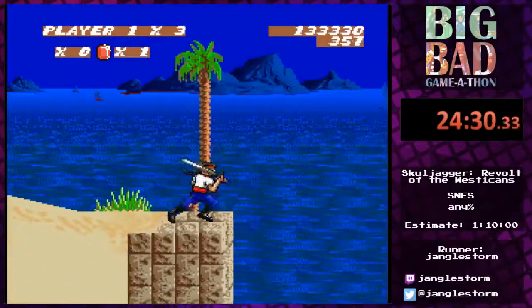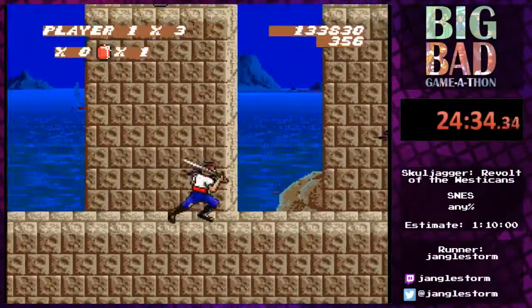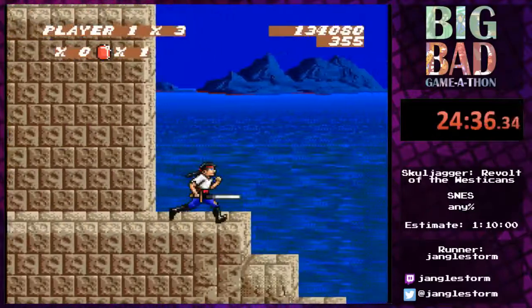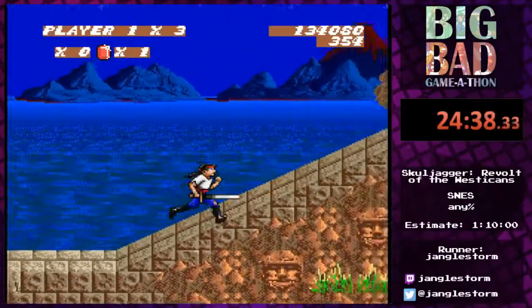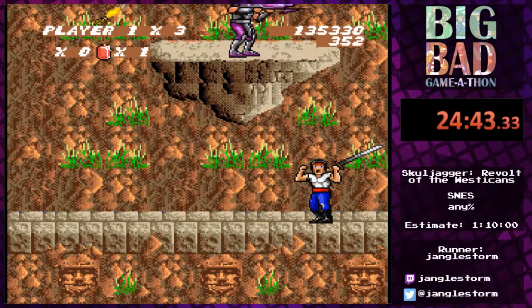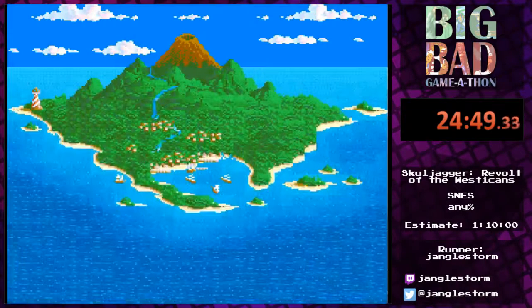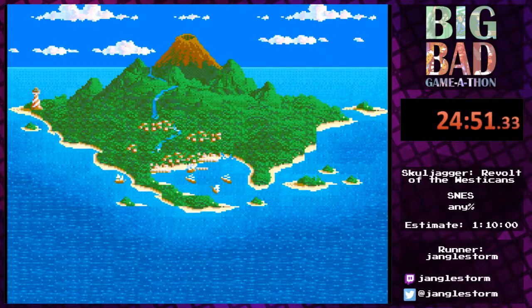The funny thing with ducking and attacking is: if you attack first and then duck it doesn't register your sword attack, but if you duck first and then attack it seems to perform the sword attack correctly. This does not apply to red gems — those will fire regardless.